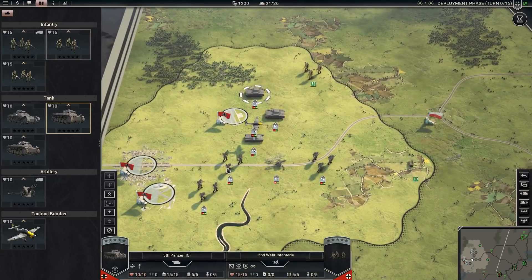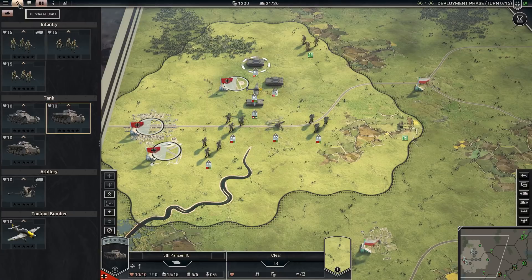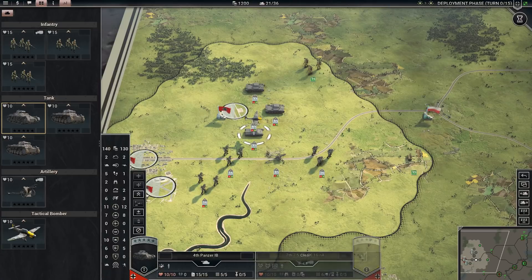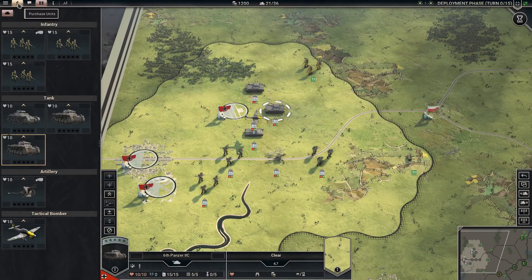We have 1,200 prestige — that's your currency for buying units — and 21 out of a potential 36 core slots. Core slots are the maximum number of units you can carry between battles. More powerful units occupy more slots, so you can have fewer of them in your army. We're going to click the purchase button and buy some additional units.